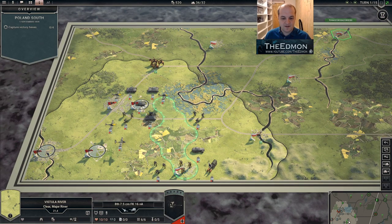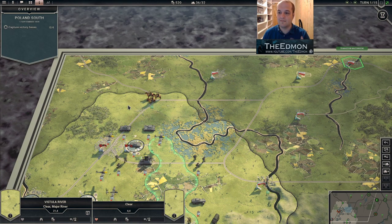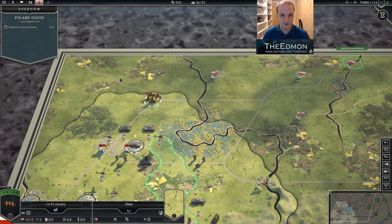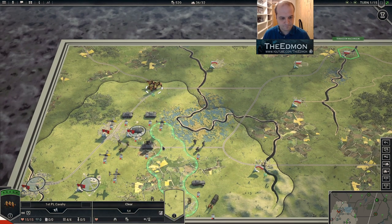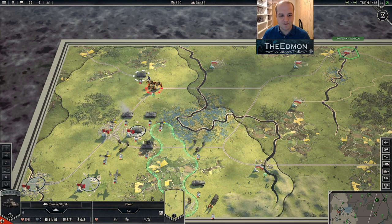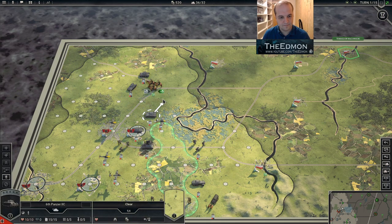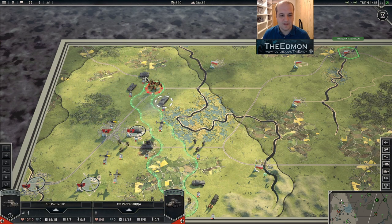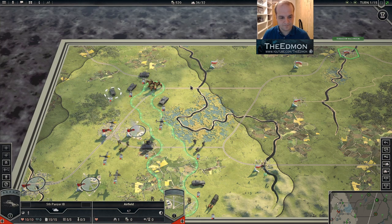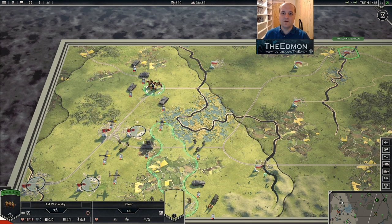So we put this unit in an encirclement with a lock-in. Now, what's this doing for me? Well, any suppression I inflict on him is going to carry on into the next turn. So if I hit him with artillery, that suppression will carry over. Additionally, encirclement deals 2 suppression at the start of their turn — but with the traits we've picked, it's 4, not 2, because of Deadly Grasp, which doubles the penalties.